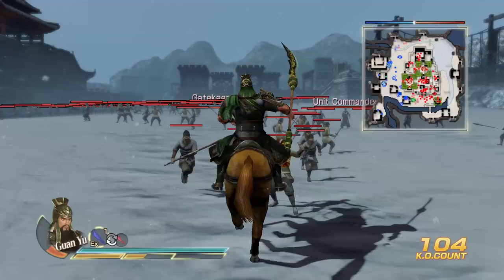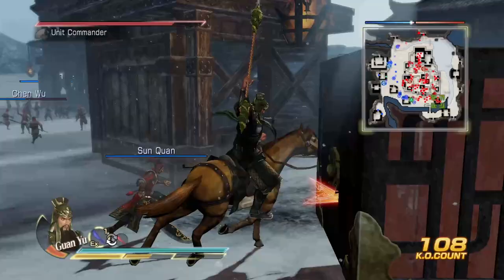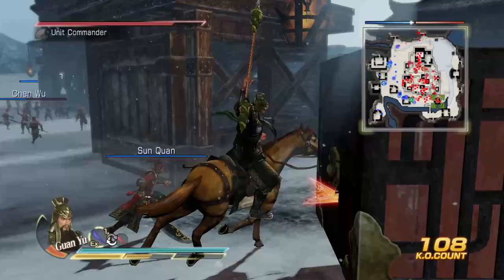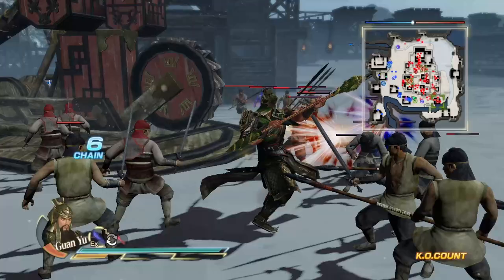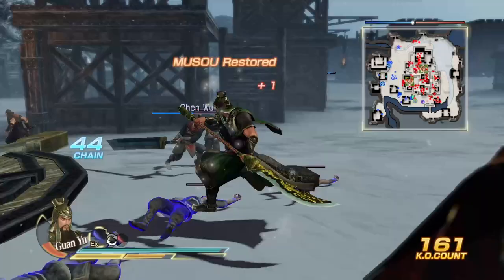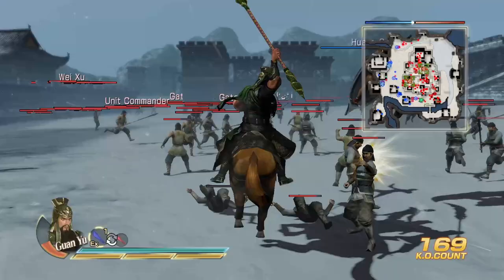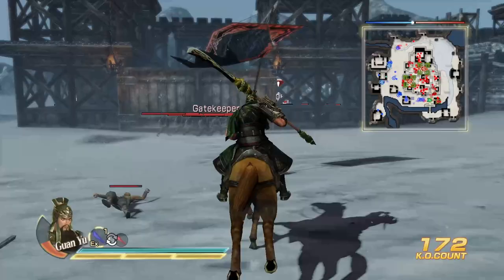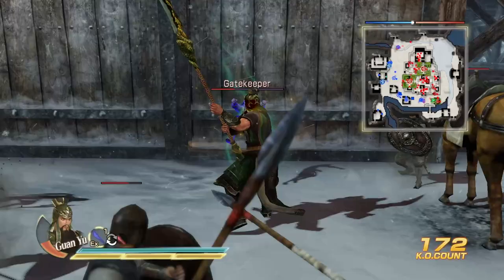We'll ignore the unit commander for now — we have to come back and defend the catapults anyway. Oh, they already have the catapults out? They do. I might have to kill some of these guys or else the catapult gets destroyed. We'll do a weapon swap musou, which is a pretty big swipe, followed by a two-hit combo which is a pretty good crowd clear. We don't need to keep all three catapults up, but it's nice that we do for morale — so that we don't have to babysit our allies.